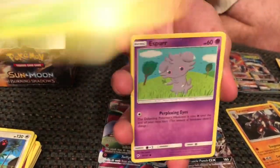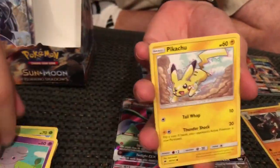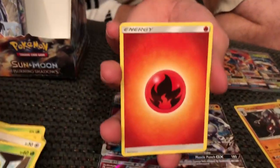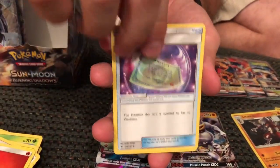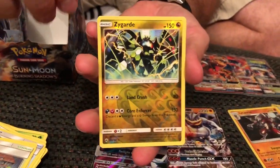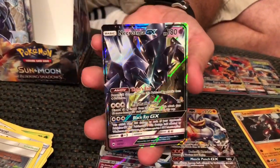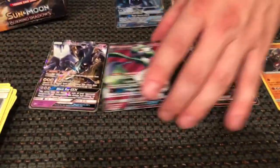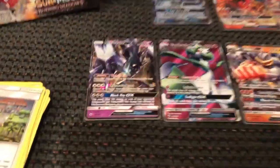We got another code — as always, comment below and let me know what you guys are pulling from these codes. Giving you lots of those. Simisage, Espurr, Pikachu, Noibat, Doublade, Fire Energy, Weakness Policy, Porygon 2, Poe Town, Reverse Holo Zygarde, and another Necrozma GX. Cool — we're killing it with GXs tonight, or today. You never know when I'm going to post this — we're definitely filming it tonight.